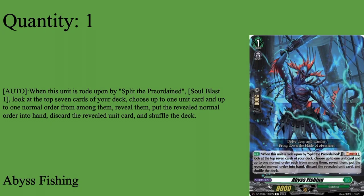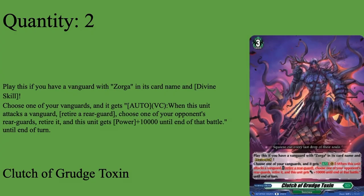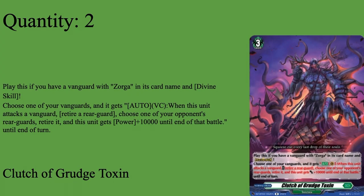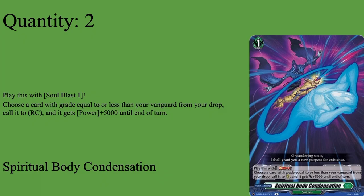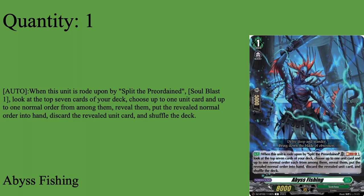Then our last grade 1 - one of them in the Ride Deck, none in the main deck - Abyss Fishing. Grade 1 Boost by Kishorde. Auto: when rode upon by Split the Preordained, look at the top seven, reveal a normal unit and shuffle the deck. Pretty solid. Most of the time you're going to add whatever order is among those seven. It's also the time you use to send a Roaming to drop zone, or an Abyss Karma, or a Philander. Abyss Fishing is solid - it fills up your drop zone and gets you the fodder you need to play orders. So it's nice to have one of them in the Ride Deck. Sadly it can't fill up your drop zone at the same time, because that would be a little bit too broken.